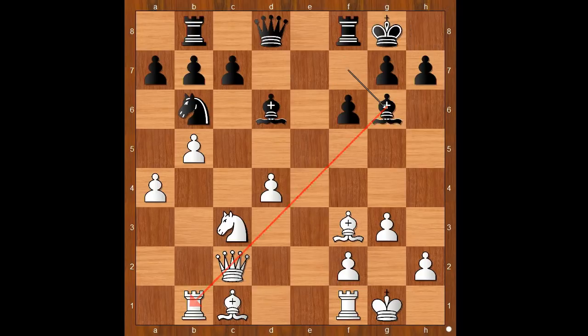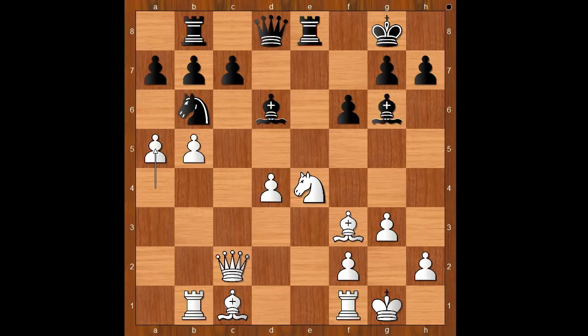If bishop to g6, white may even play knight to e4. And after say rook to e8, a5, if knight to d5, queen to c4.